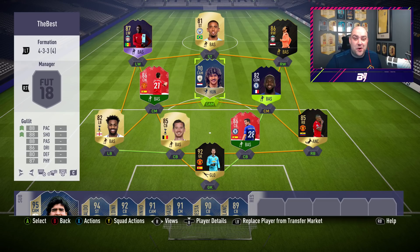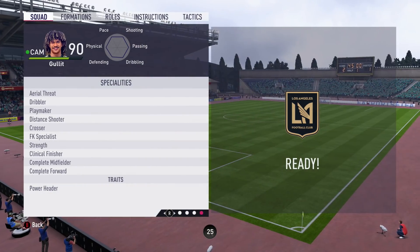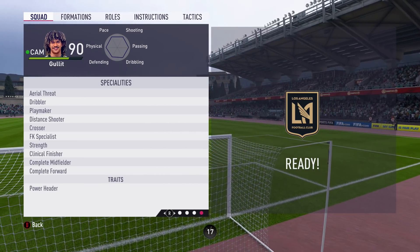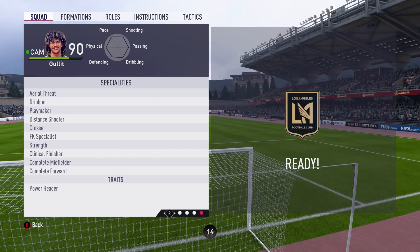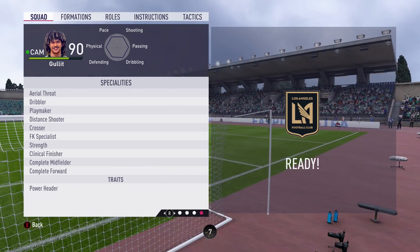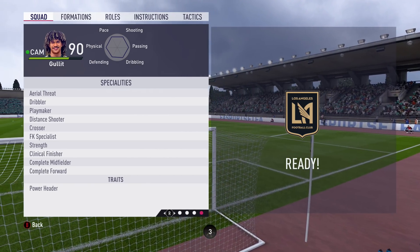Ruud Gullit deserves the first video of this mini series, which will be about one episode a week. We're going to take a look at his stats, his traits and specialities. So let's get into it - feel free to pause on this screen. Specialities for Ruud Gullit: aerial threat, dribbler, playmaker, distance shooter, crosser, free kick specialist, strength, clinical finisher, complete midfielder and complete forward. That shows you he is one of the best players to use in many positions, and his trait is the power header which is very good from corners.